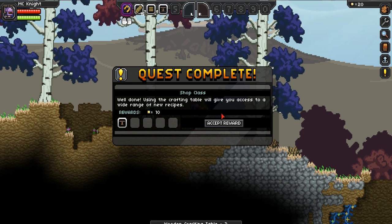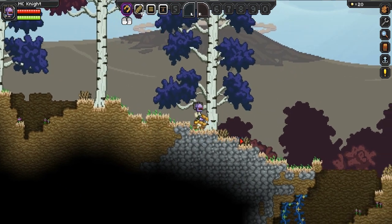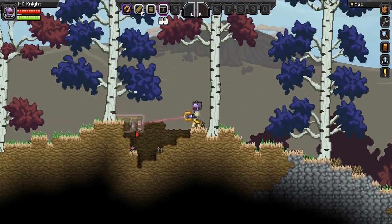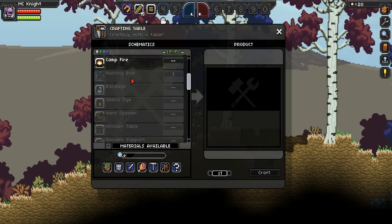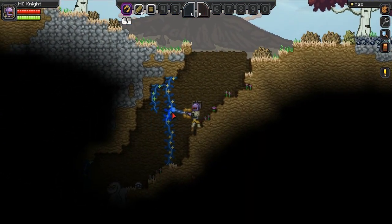Using the new crafting table we'll be able to access a wide new range of recipes, which is pretty cool. And now we need to make a bow to get some food. But first we need to place down our crafting table. What do we need for a bow? We need plant fibre. This stuff here is plant fibre, so we can use this. We need to be careful of that guy down there — actually that's the friendly guy, so we should be okay. Let's go ahead and grab this plant fibre so we can make a bow.